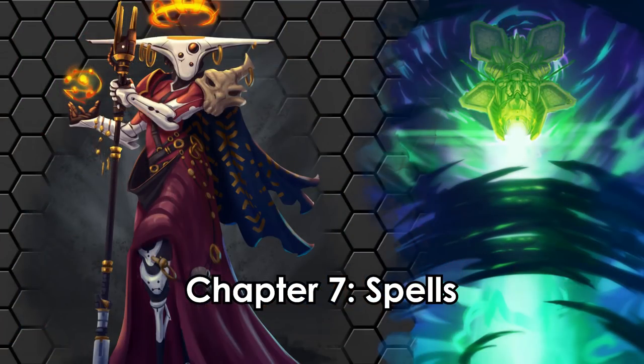Last, but certainly not least, is the chapter on spells. We've got technomancy, we've got hardlight spells, we've got spaceship exploding spells, we've got spells that fire a freaking orbital cannon at your enemies — and so much more. If you're playing a spellcaster, you might want to steal a few of these for your spellbook.